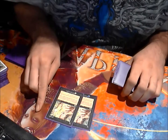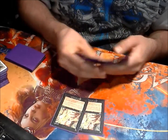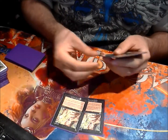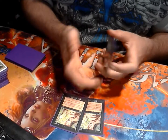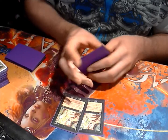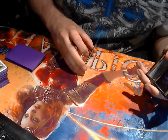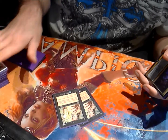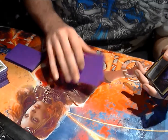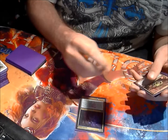Double Duress — but you're playing Thoughtseize. The reason is I want more ways to get Supreme Verdict out of their hand since I can't counter it. These are literally for Supreme Verdict, and for gods — a preemptive answer. I kind of wish these were more Thoughtseize, but for now I'll probably play two Thoughtseize, two Duress, then maybe a third Thoughtseize if I ever get one. You don't side them in against cards you need to hit with Thoughtseize anyway.